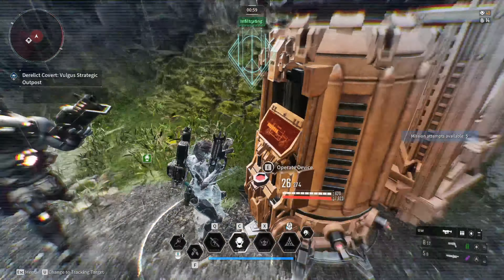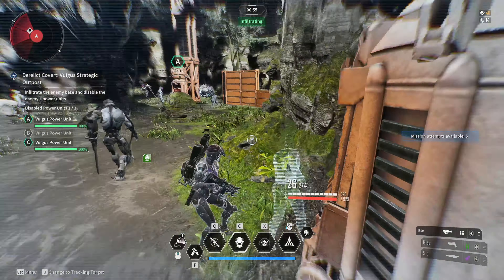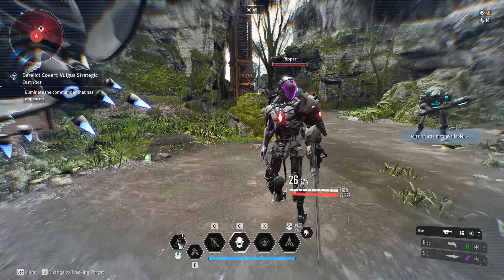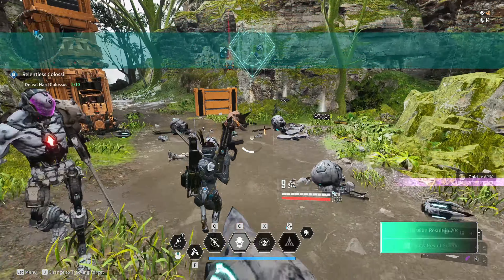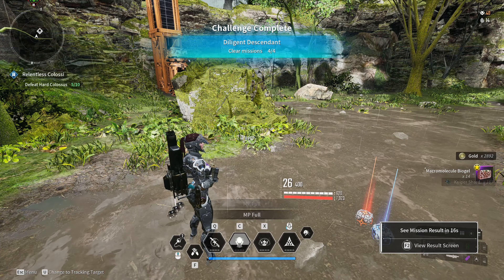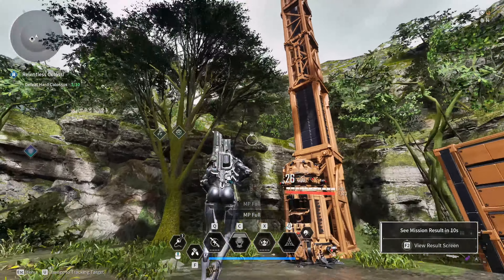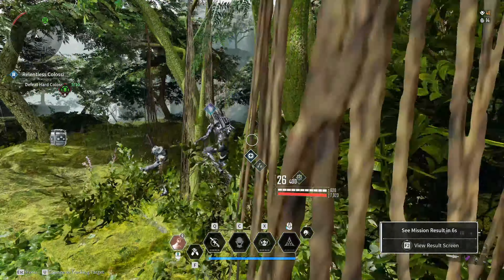If I clear this outpost I'm going to get way more bio gel than before. I used to get around 10 to 13, and now I get around 20 — it depends on the drop of course. I picked up 14 here, but I've gotten 20 before. Before the patch I'd get six or seven sometimes, and I don't see that anymore.